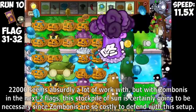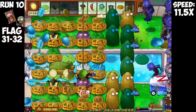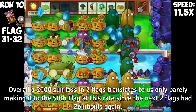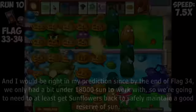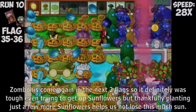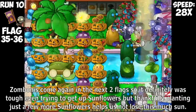Unfortunately, the defense was still rather weak against Buckethead Zombies. Because of several consecutive flags of Buckethead Zombies, I lost a bunch of Sunflowers from flag 26 to 30, ending with only 22,000 Sun. 22,000 seems like a lot, but with Zombonies in the next two flags, this stockpile is certainly going to be necessary since Zombonies are so costly to defend with this setup. Not only do we have to constantly plant Blovers to push them back when we don't have Ice Room, it's also really hard to keep planting Tallnuts at the same time against Diggers. A 2,000 Sun loss every two flags means we'd only barely make it to the 50th flag.